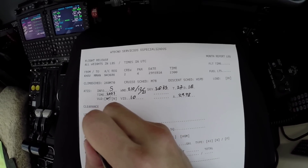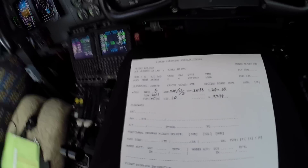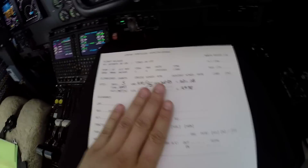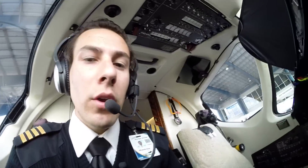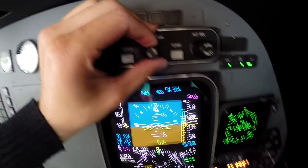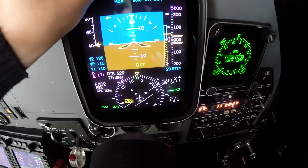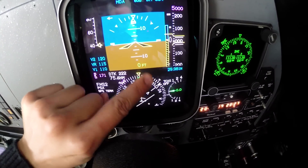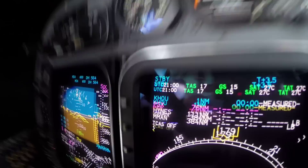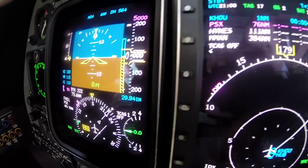We have the weather information — information Sierra is current. Now we can call clearance. First I want to set the altimeter setting of 29.98 from the ATIS. We have three altimeters, so let's set 29.98 on altimeter one, altimeter two, and the left side as well — 29.98. All three altimeters are set.